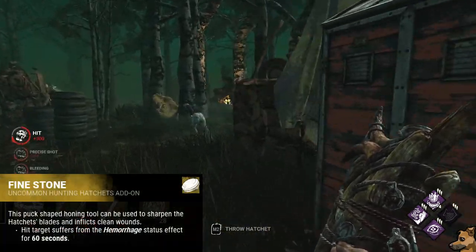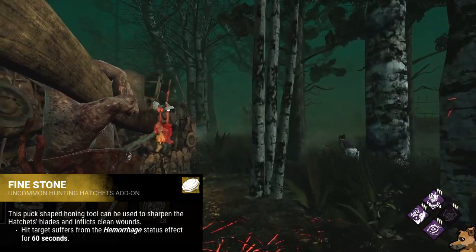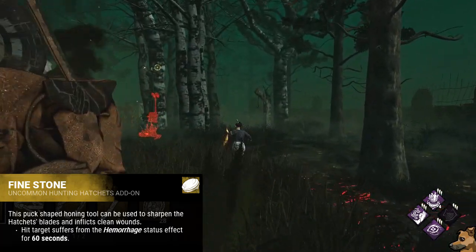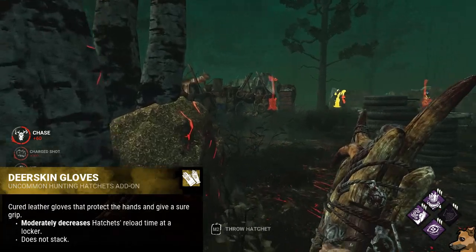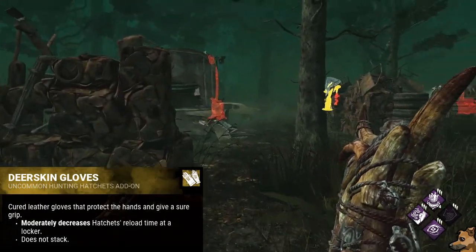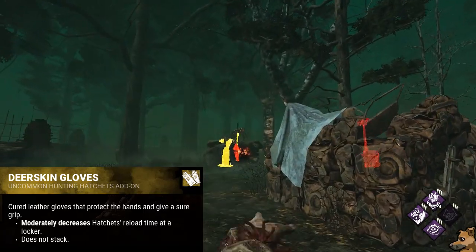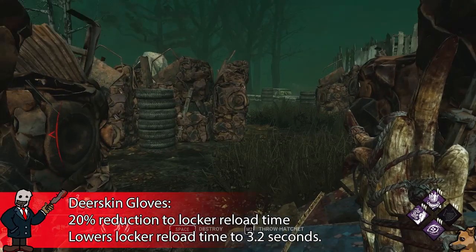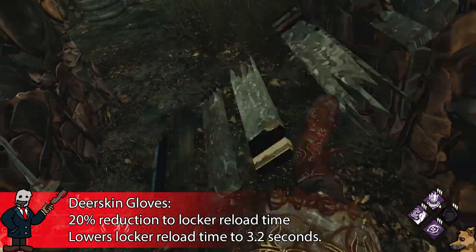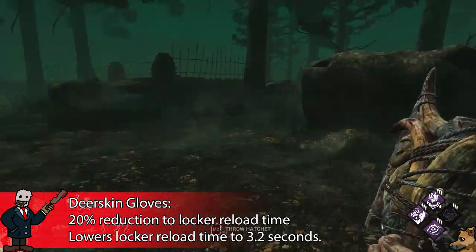Next we have Fine Stone, which makes survivors hit by your hatchets suffer from the Hemorrhage status effect for 60 seconds. And the final uncommon add-on for Anna is Deer Skin Gloves, which moderately reduces the time it takes to reload at lockers — a 20% reduction, bringing you down to 3.2 seconds.